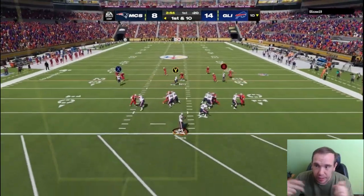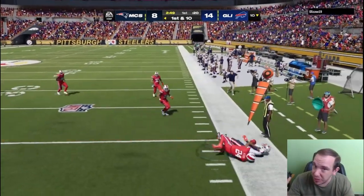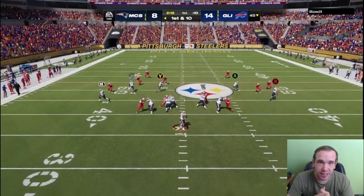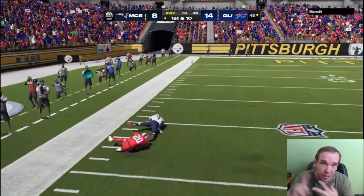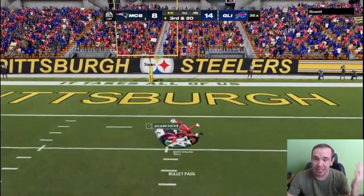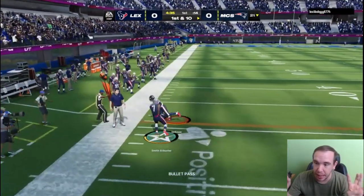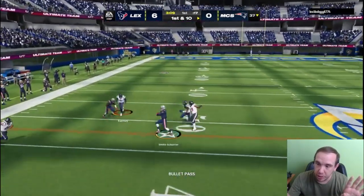JuJu is going to run some crisp routes — especially put him on a cheap team right now and he's going to be a serious weapon. Here he is getting open again. Do I like this card? His spin is horrible, juke is fine, trucking is horrible, zigzag is okay — nothing special, not like a Hester level. Here he is spec-catching in double coverage — that's insane. Don't expect that every time, but it does happen.